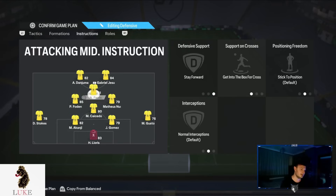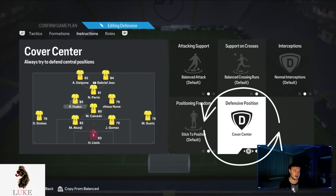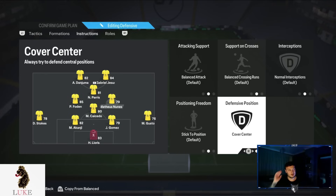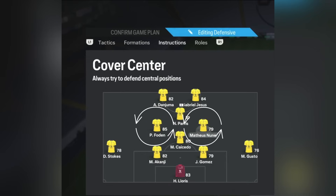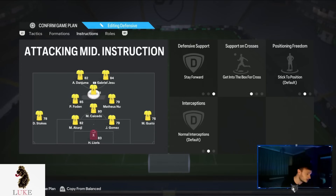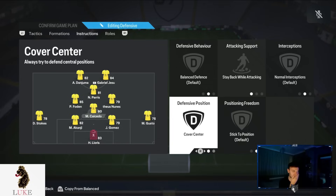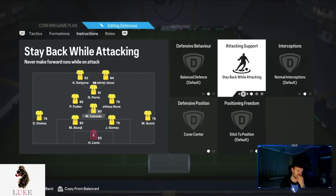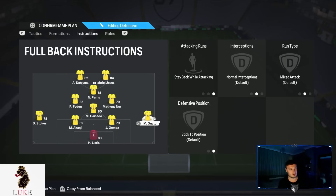For the left center mid and right center mid — both are on completely default settings: Cover Center. Pretty obvious — I want them covering the center of the pitch to take advantage of the narrow formation. The CDM is on Stay Back While Attacking and Cover Center, and that will likely stay the same for all of FC 24.